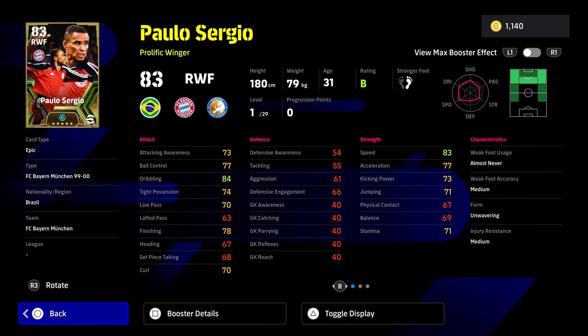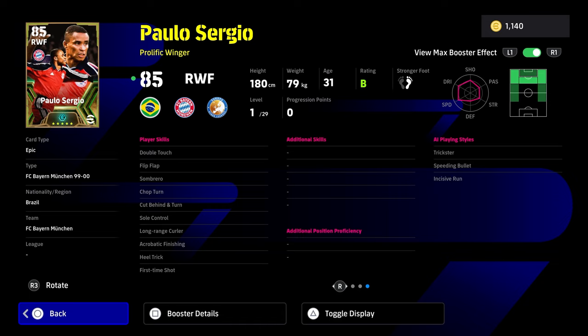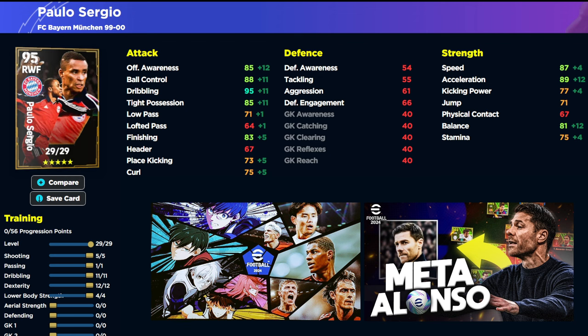Very quickly with Paolo Sergio — I don't remember this guy too well, but he looks very similar to Dembele. He's actually got double touch and flip-flap off the rip with sole control, so he has ball roll, which puts him in that rare group of players with ball roll straight away — and that can be very effective. He's also got cut behind and turn, long range curler, heel trick, and first time shot. Very interesting card. However, he has one big weakness: his balance at 71 for a winger is unusual. His acceleration isn't going to be that high either, but his skills are good and these types of cards can always surprise you. The build we've gone for is 5-1-11-12-4.